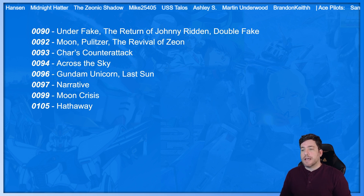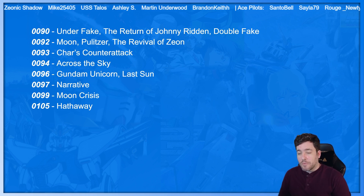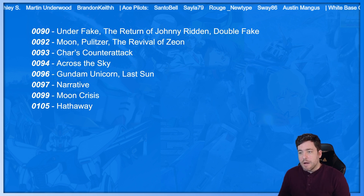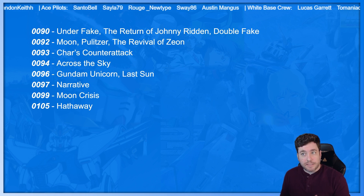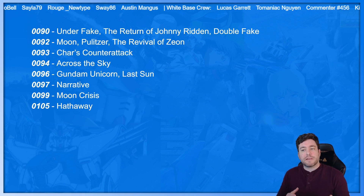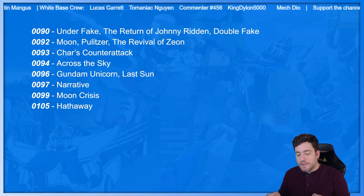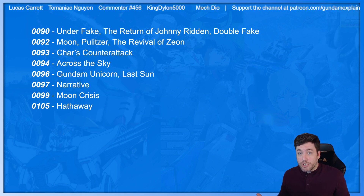0096: Gundam Unicorn and Last Sun. Gundam Unicorn is pretty amazing — it's like the sequel trilogy we know from Star Wars, except done right. There's a lot of fan service, but it's pulled back, not in your face. It introduces the story with the Laplace Box that I talked about earlier, because 0001 is when that event first started. I think it's kind of a retcon, but you don't even need it for everything else to still occur — it's almost like an interesting self-contained story. Within that, we get a lot of deep background information and references to prior stories in what I'm calling the Amuro and Char saga.